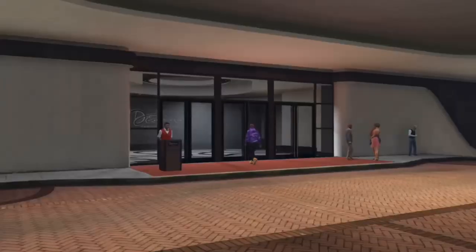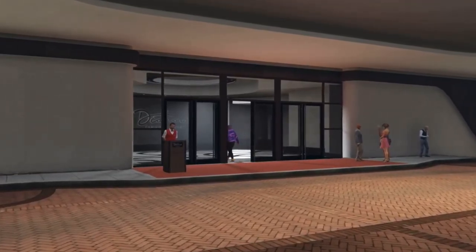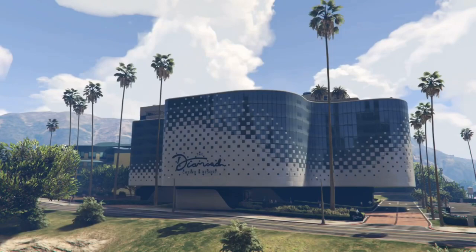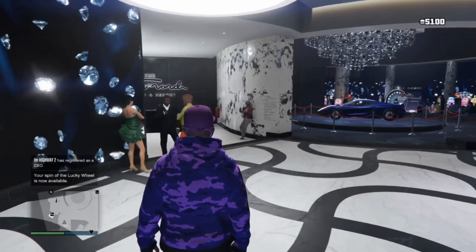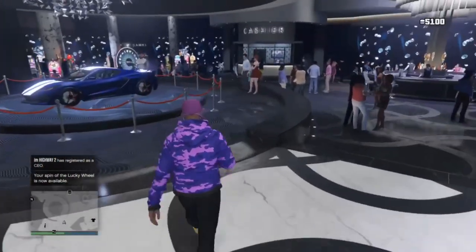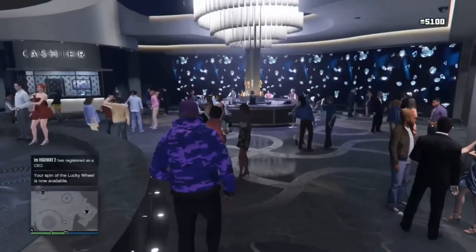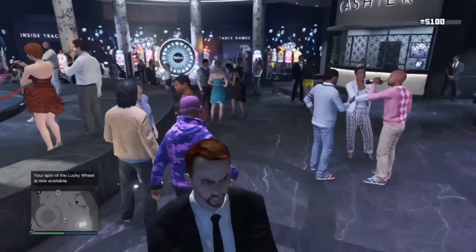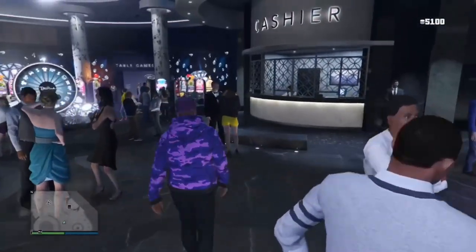All you're gonna want to do is go into the casino as usual. Once the interaction menu pops up on the side, go ahead and click Casino and let it load up. Once you've spawned in, walk over to the cashier — it's literally right in front of you as you walk in.